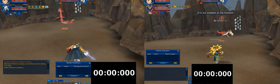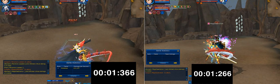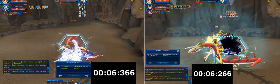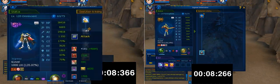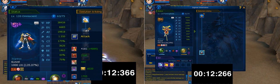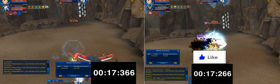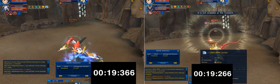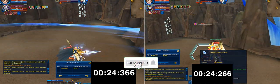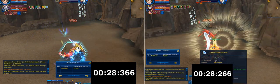Hello everyone, welcome back to another Digital Matches Online video. Today we are comparing Omega 1 Ultra S and Susanumon. Susanumon has been rebalanced — his stats got increased a little bit, like an extra 200 attack. We are testing how powerful Susanumon is right now, and to put him in perspective we are comparing him against Omega 1 Ultra S, which is the strongest SS Plus Digimon in terms of DPS.